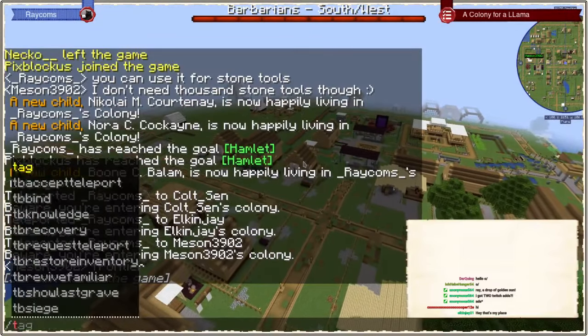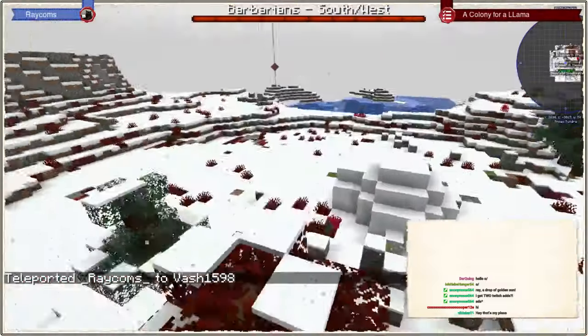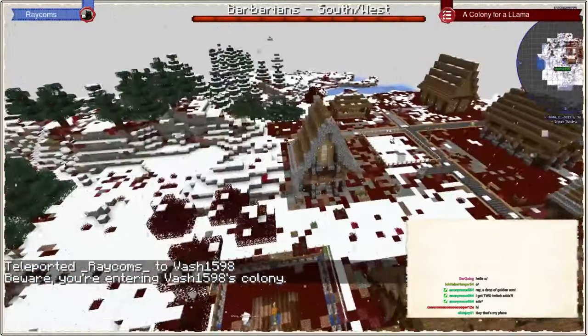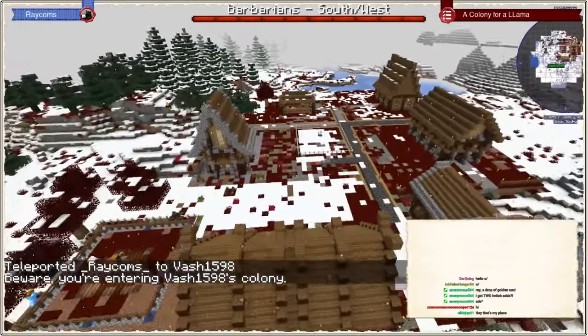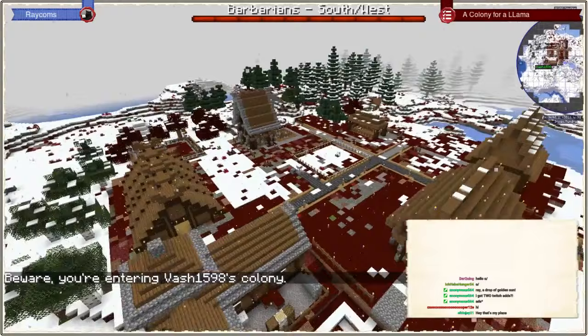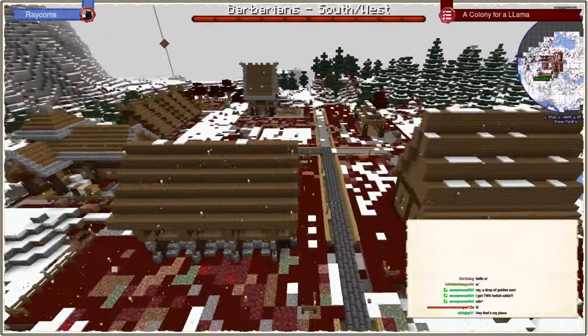Then we go through the list and see Vash, who just started out here in the Tundra going with a Nordic style. It's a very nice little colony as well, and it's not going with an area flattening approach it seems.